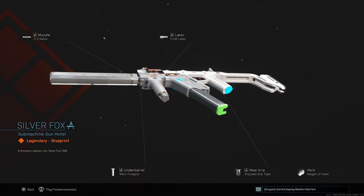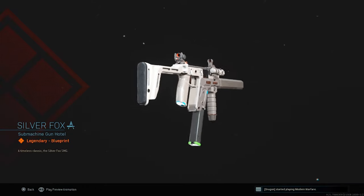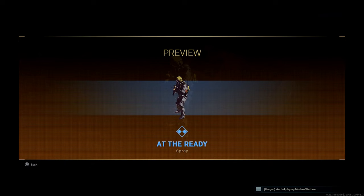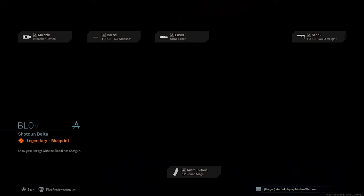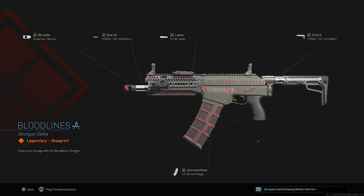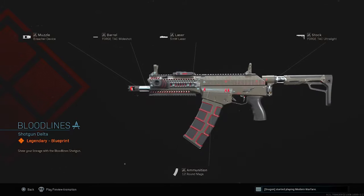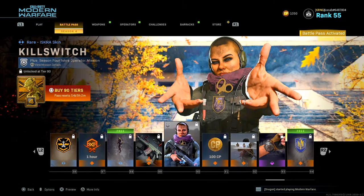And we got this Silver Fox Vector blueprint. Oh my God, that looks so fricking clean. This is some Infinite Warfare bullshit — oh my God. We got an At the Ready spray, another army guy that they could be trolling with. Going on to the next one, we got the Bloodlines for the Origin — looks like the Origin shotgun, it looks pretty cool. I hate shotguns so I'm not going to be using it, but it's cool to have.